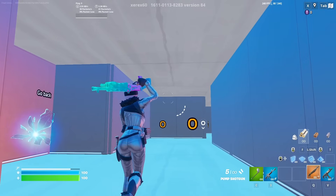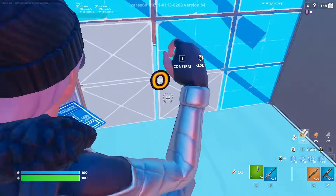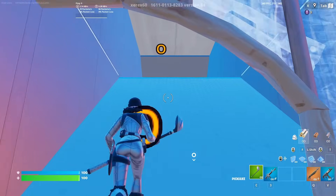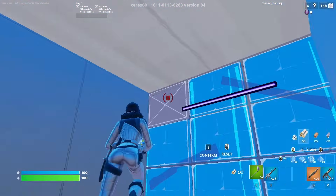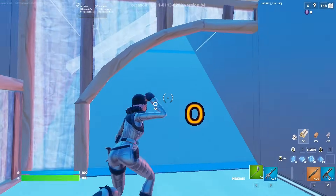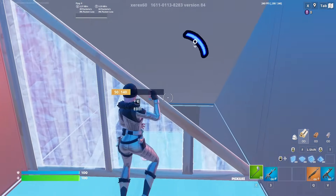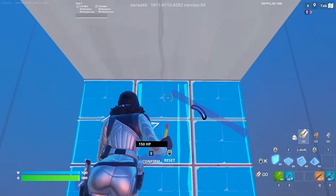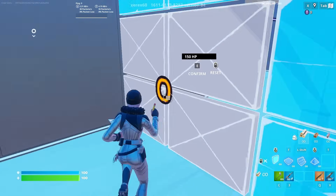Now we're going to jump into a new map that has a section fully dedicated to crosshair placement. Go through these wall edits and fully make sure you have tight and rigid crosshair placement. Actively try to have an incredible amount of control and be deliberate with your tile selection.